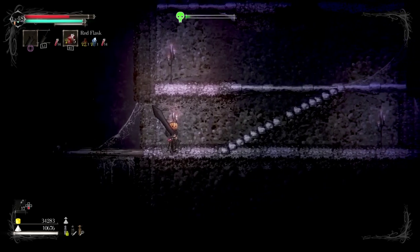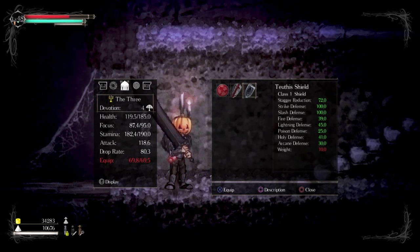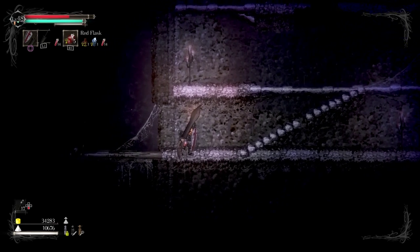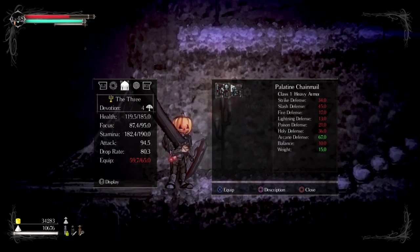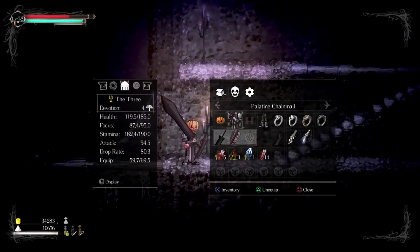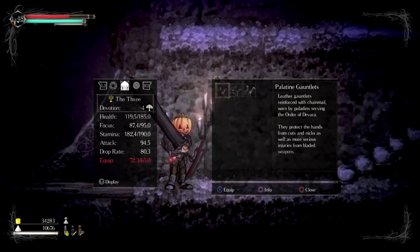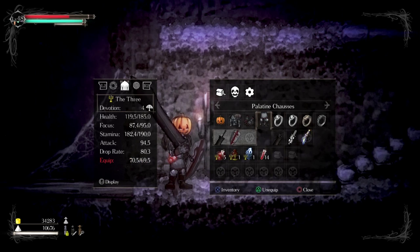I found a peloton set! The peloton shield looks pretty cool — it's actually lighter, though it's not that great. I like the design of it. There's the peloton kite shield and the full peloton set, which is of course worse than what I'm wearing. Let's check the gauntlets — peloton gauntlets are better than my leather gauntlets. They're reinforced with chainmail, worn by the peloton serving the Order of Devara.